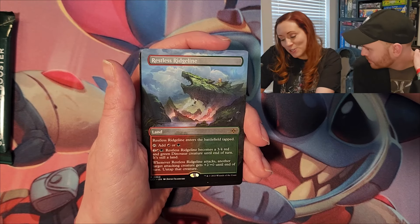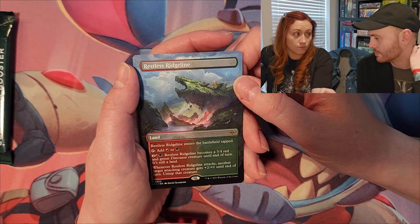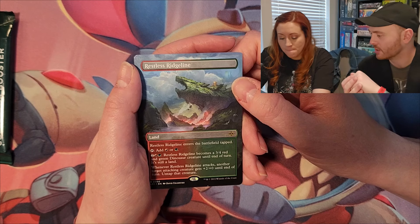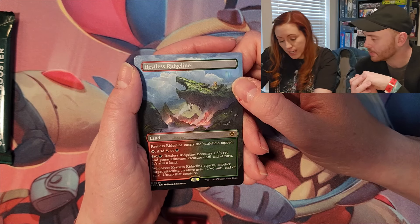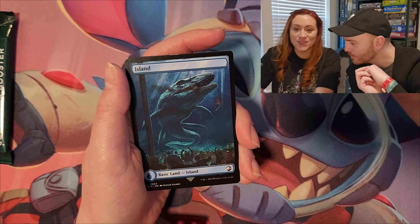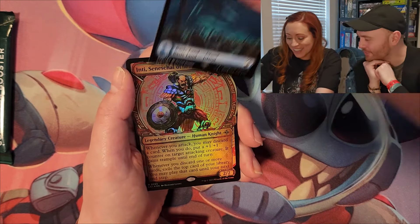Restless Ridgeline — it enters tapped and can be a mountain or a forest. A lot of lands in the Ixalan set have the ability to transform into creatures depending on color combination. This one turns into a red-green dinosaur. It looks like a mosasaurus — that's a Jurassic Park island!